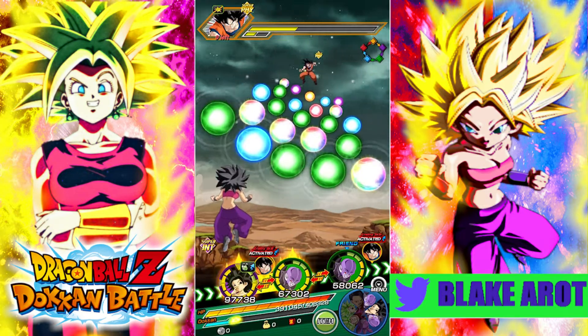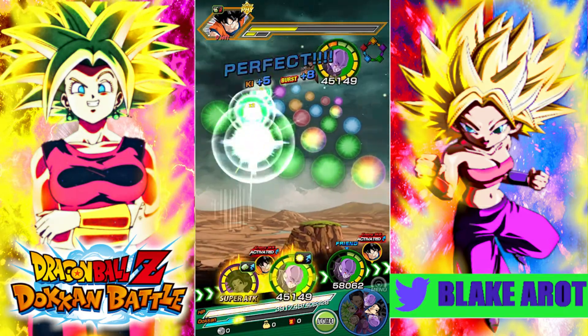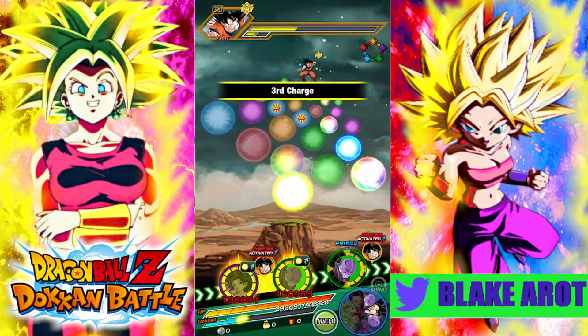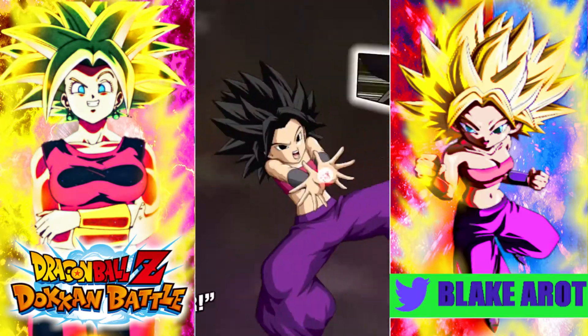Here we are with the Int Caulifla. This is going to be by far her worst rotation — no support, and she won't get her additional super here since there's no Kale on rotation. But she is already at 629k, so she is pretty much already hitting harder than Tech Caulifla even without her full passive active.